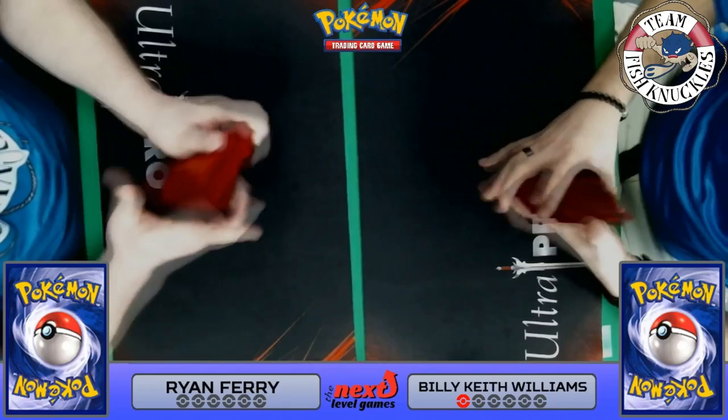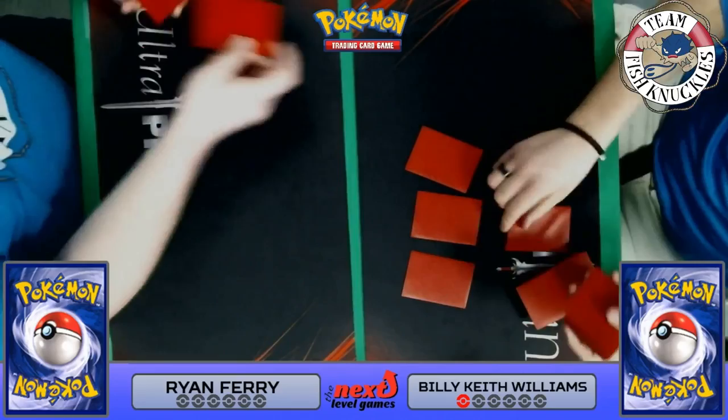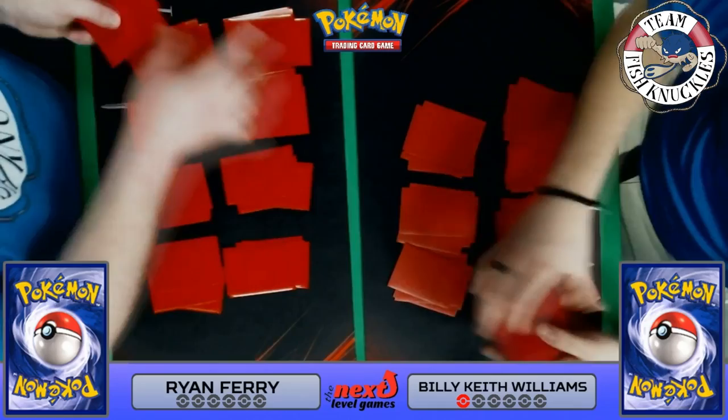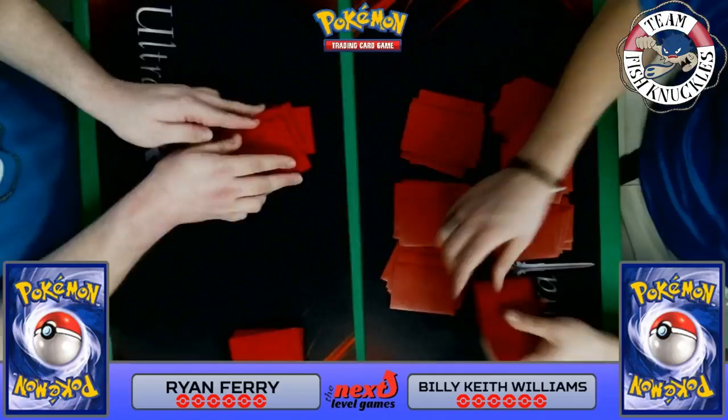I thought Ryan was about to lose it, but he had the Lysandre in hand to bring up that Shaymin EX and hit for 90 — plus 60 from the Fear Belt is 150, which is the exact number needed. The 90 plus 60 is 150, and 140 plus the Fear Belt is 150, so even though it was Fear Belted, Ryan still hit the right numbers. I think this was Game 1. It could be Game 2 and they're shuffling up for Game 3 — I'm not sure. The rest of the games are recorded fully, so we'll find out.